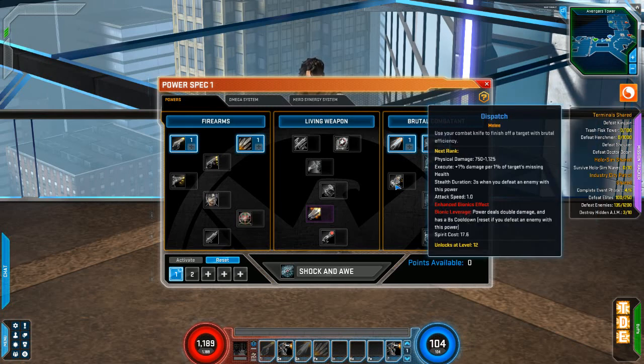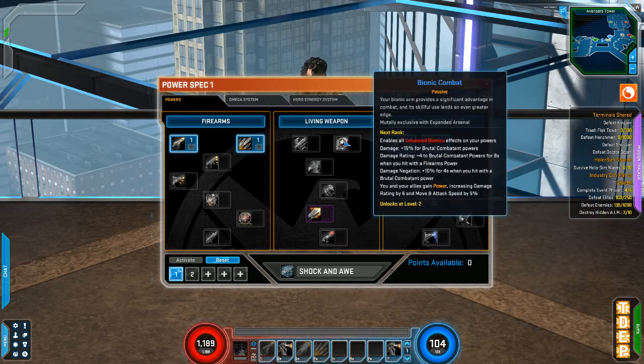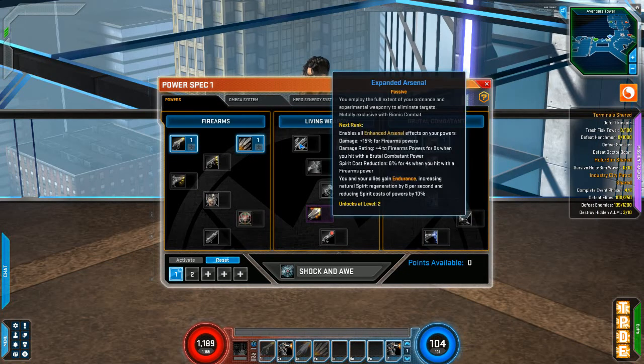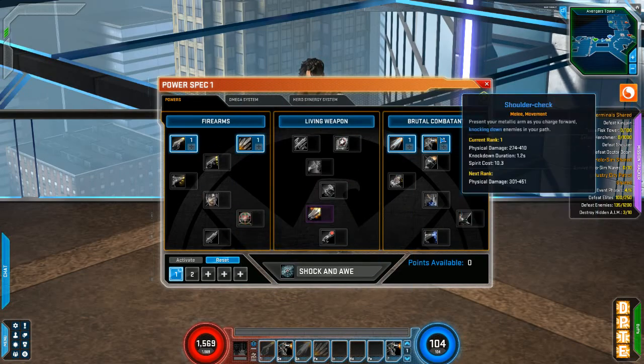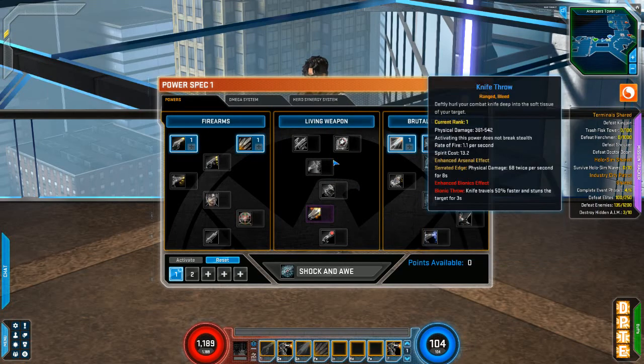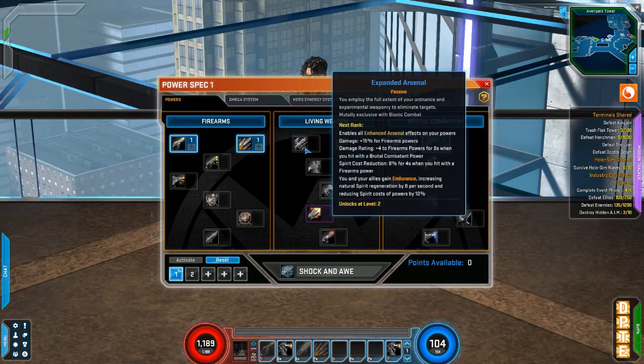Bionic Haymaker is on the melee side, going with Bionic Combat — that enables all enhanced bionic effects on your powers with plus 15 damage for brutal combat powers. The passives work together: hitting with a firearm power gives plus four damage rating to brutal combat powers for eight seconds, and vice versa. So you want at least one from each side for extra damage.